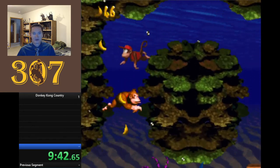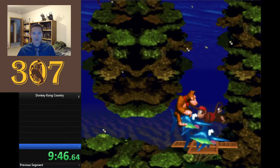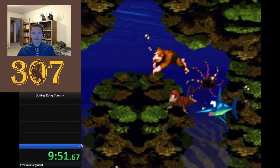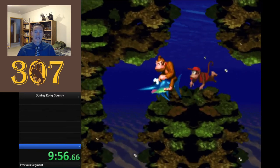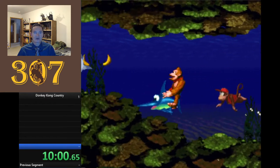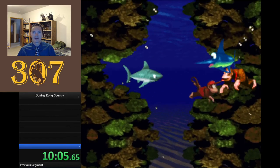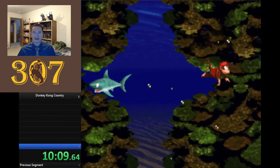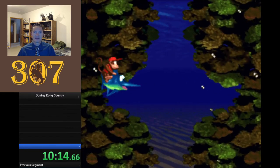When you get hit with the animal buddy, the animal buddy swims off in some direction and usually you don't get them again because they jump off the edge somewhere. But if there are walls on both sides, you can still get them back.